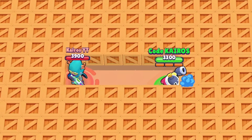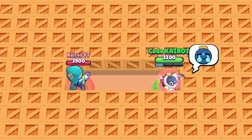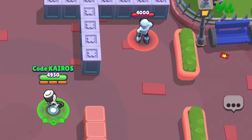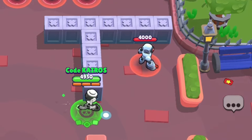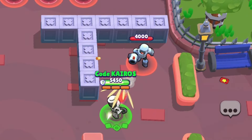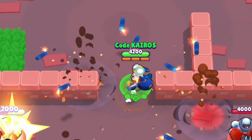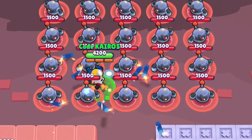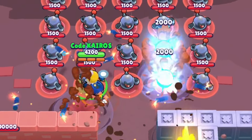Belle is receiving a 67% buff to her Grounded star power. Opponents hit by her super were unable to reload for 3 seconds, but after the update, that is increasing to 5 seconds of not being able to reload. Grey's Fake Injury star power's effectiveness is tripling — the damage reduction at full health is increasing from 25% to 75%. This wasn't a great star power before, but paired with the shield gear, it could be super strong, kind of like adding an additional 2,400 health to Grey. Dynamike is getting a 67% buff to his Fidget Spinner gadget — the damage from each stick of dynamite is increasing from 1,200 damage to 2,000 damage. If they get hit by two of them, that could kill a lot of brawlers.